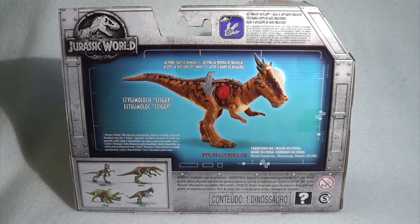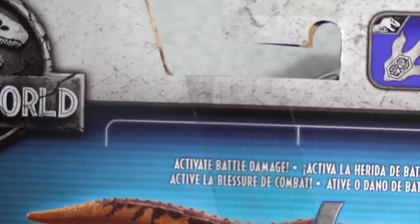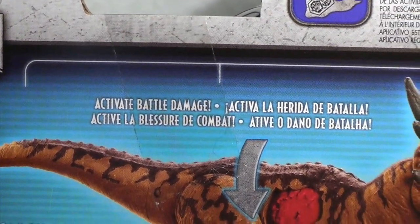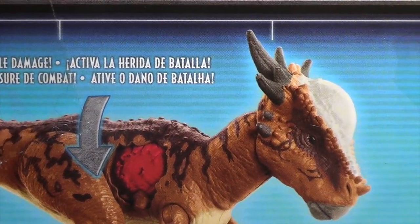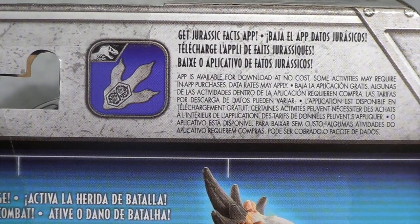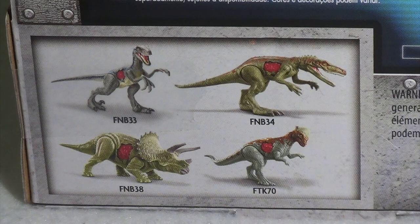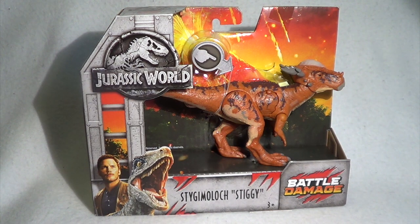On the back you've got a lovely 3D version of the dinosaur demonstrating the various action features. Moving down the side you have the Jurassic World logo and an 'Activate Battle Damage' sign with a diagram showing how it works. In the top right corner there's a Jurassic World Facts app reminder. In the bottom left corner you can see all the other dinosaurs available in wave one of the Battle Damage Walmart lineup: Blue, a Triceratops, a Pachycephalosaurus, and a Hadrosaur.